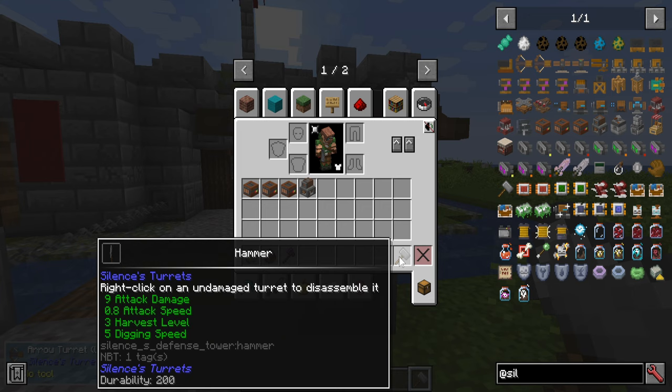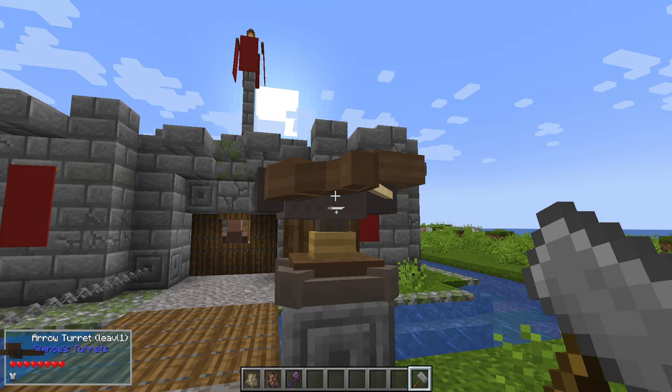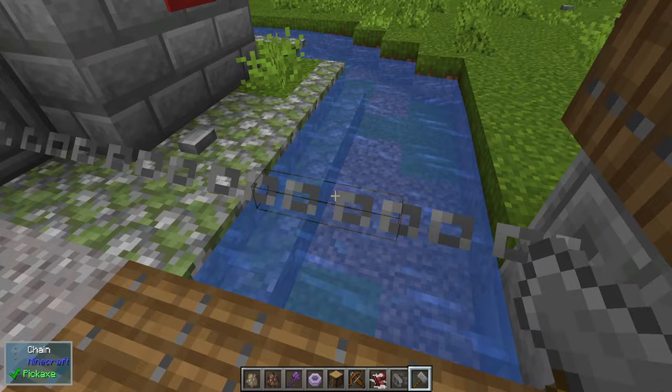One last thing: the hammer. It has nine attack damage, is rather slow to attack, but if you right-click on an undamaged turret, you'll disassemble it completely. So if you don't like a turret anymore and just want the parts back, right-click on the head of it and you get all the bits and pieces sprawled all over the ground.